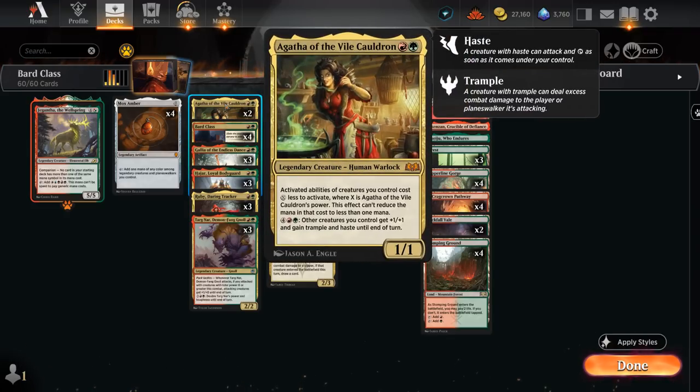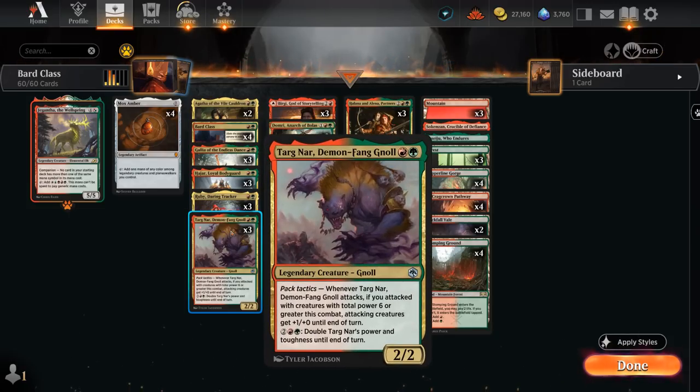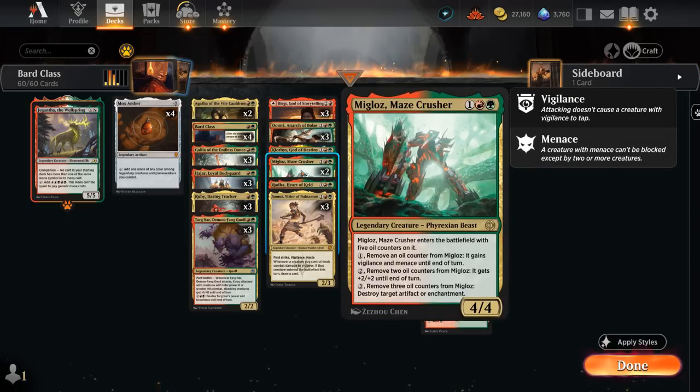Agatha also synergizes with a few other activated abilities, such as Targonar, which can double its power and toughness until end of turn. We also have Migloss with various activated abilities — it can gain vigilance and menace until end of turn, which we can activate for free with Agatha out. We can also remove 2 oil counters to give it +2/+2 until end of turn, or remove 3 oil counters by paying 3 mana to destroy an artifact or enchantment — all very useful abilities.